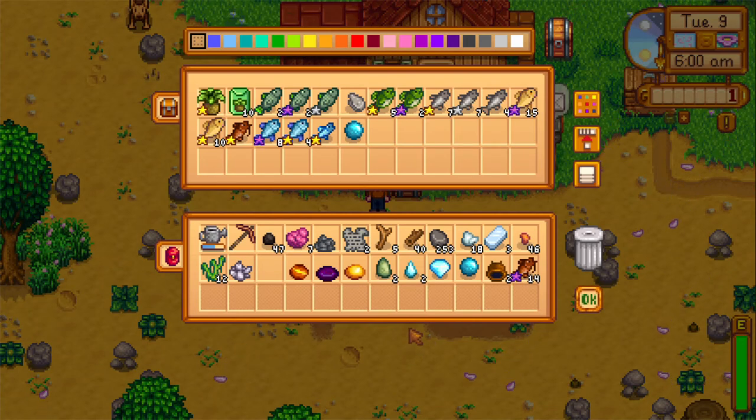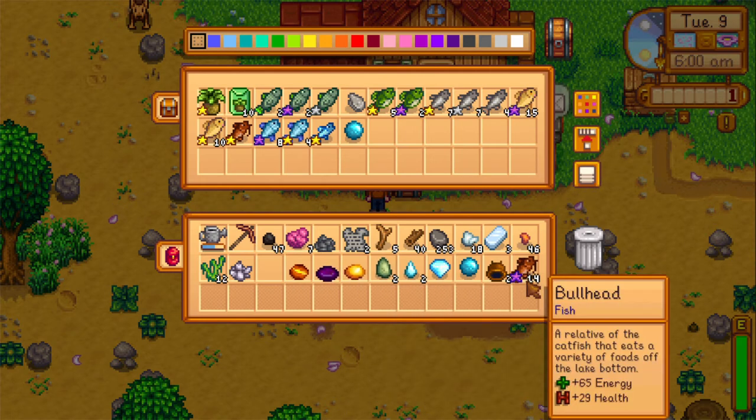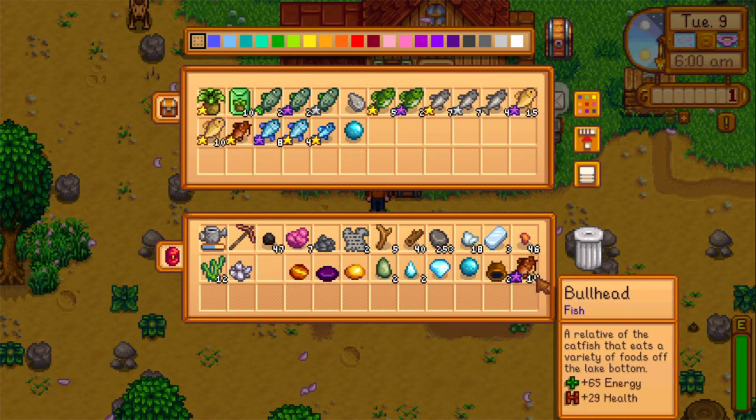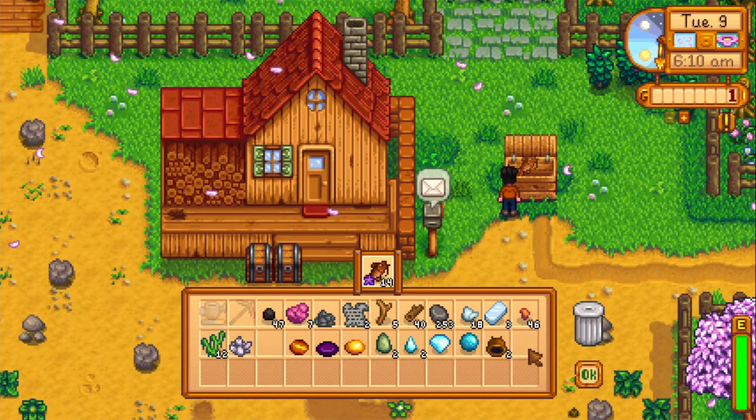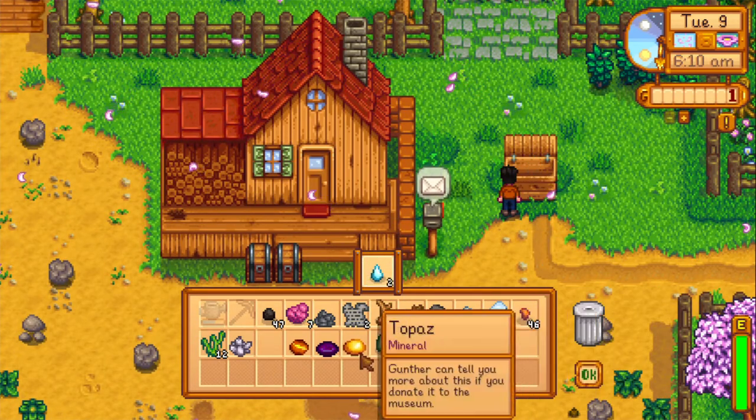Hello everyone, welcome to Day 9 of the Stardew Valley 1.4 Spring Min-Max Run. Sorry to start without you today, but wanted to organize my chests a little bit and figured no one really wanted to see that, so I just came out here, straightened things up a bit, put everything in my bar that I want to bring with me to the mines today. I also separated out what should be 5,000 gold worth of items that we are going to sell in order to get the steel axe tomorrow.